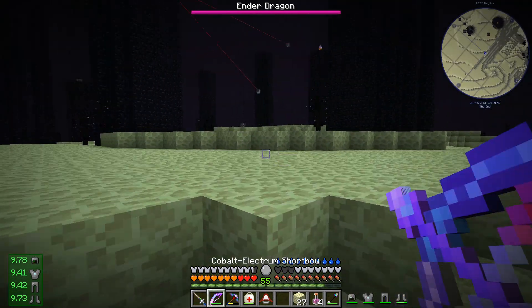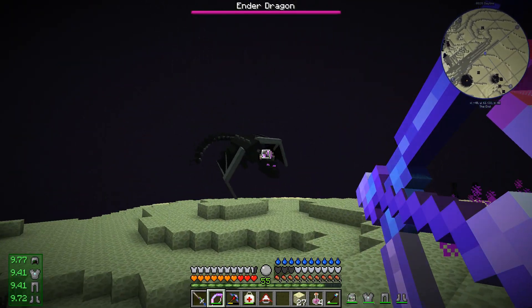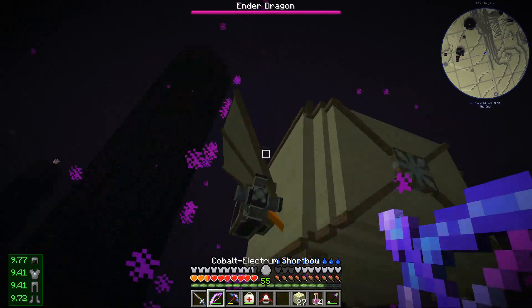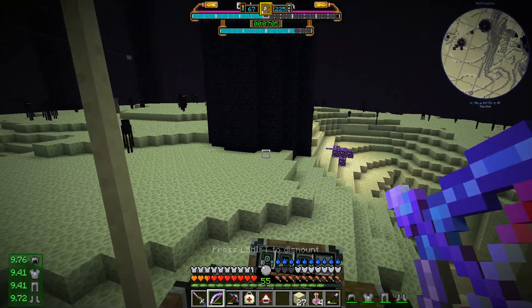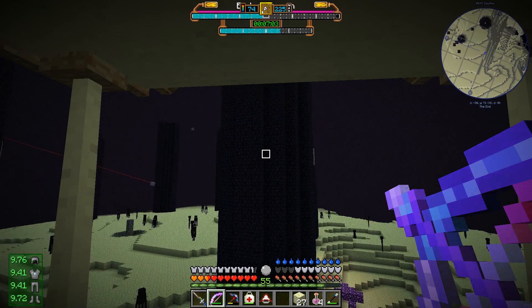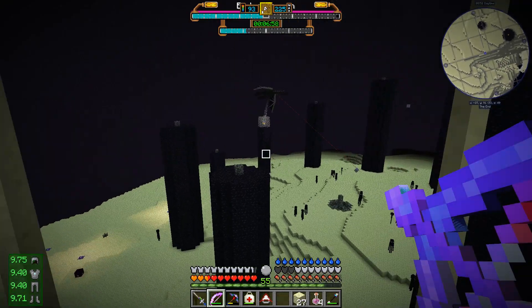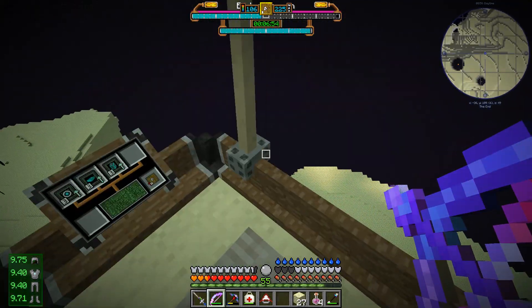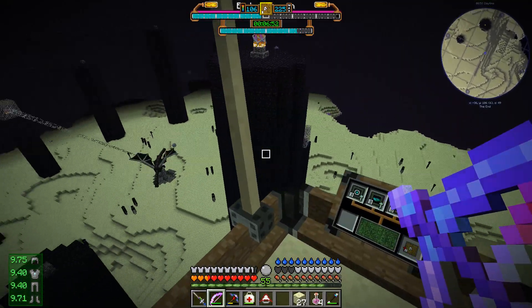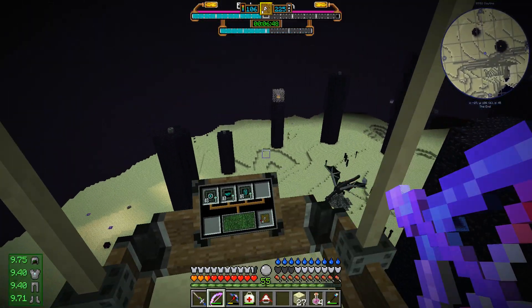In retrospect, the glider is kind of unnecessary, because I have complete fall protection from the pneumatic boots. But it does take air, and I think I have more than enough air. I don't like being on the outer edge like this because I don't want her to throw me into the void. I'm going to go in a little bit.